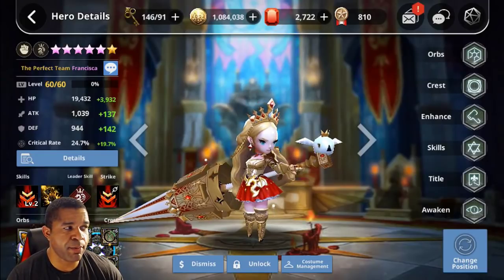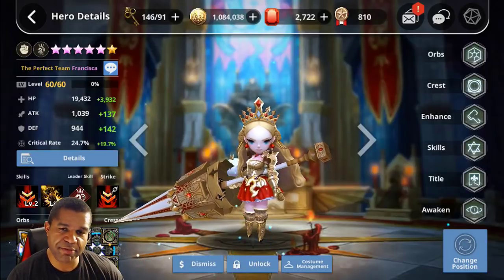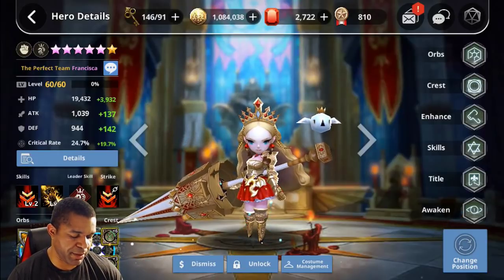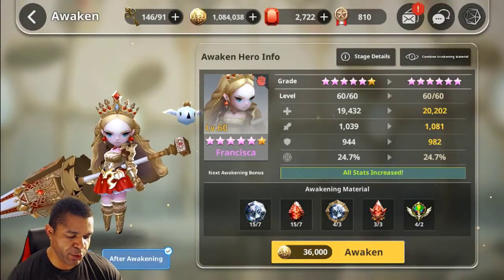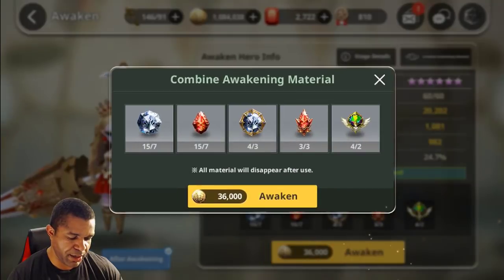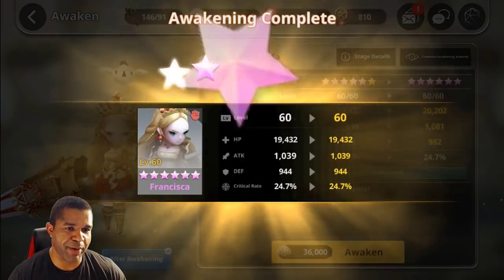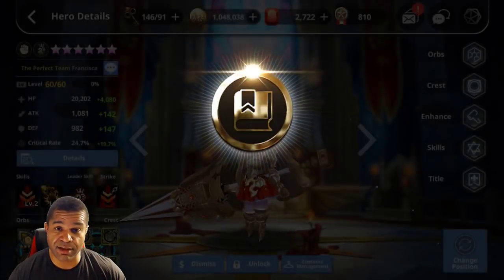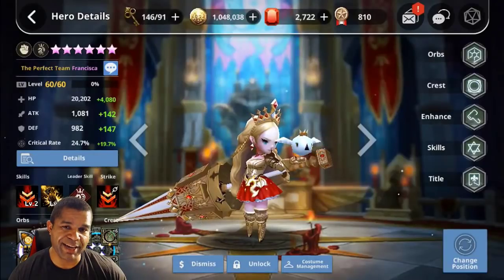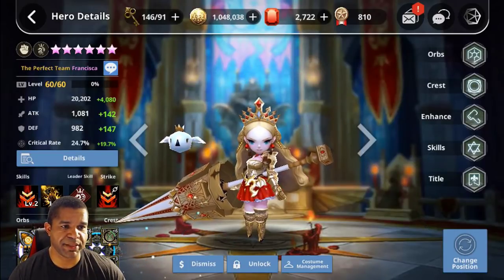We probably could have made it just a little bit easier, but apparently I have to fail in every single video I do. Like I said at the beginning, I'm going to take the time to do my first fully awakened six-star unit — and the first unit is going to be Rock Francisca. I have the awakening materials, and honestly, I love both of the Franciscas, but I found myself more often than not using Rock Francisca in so many different combinations of my team.